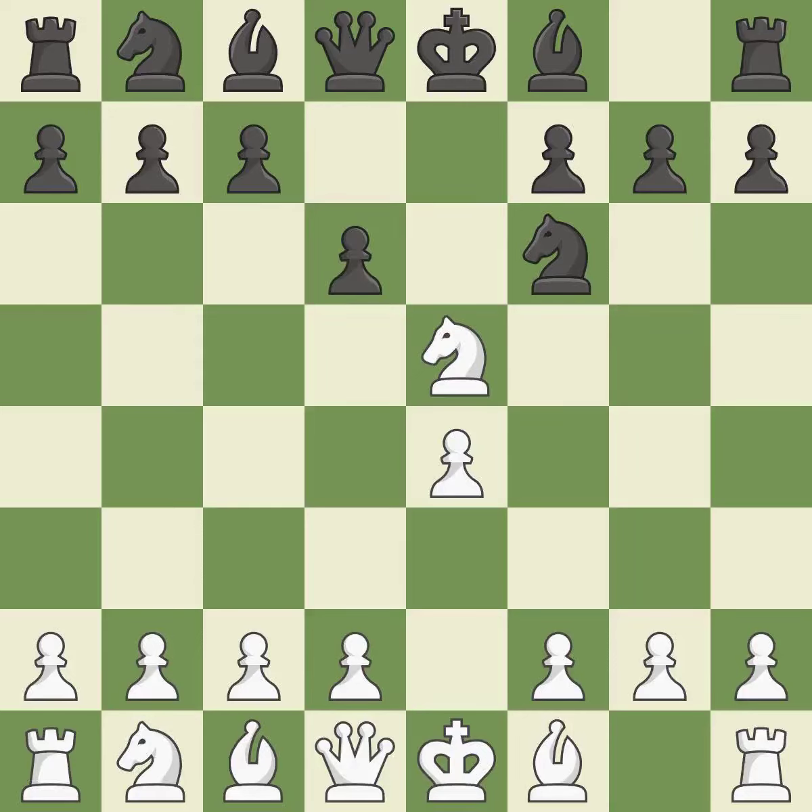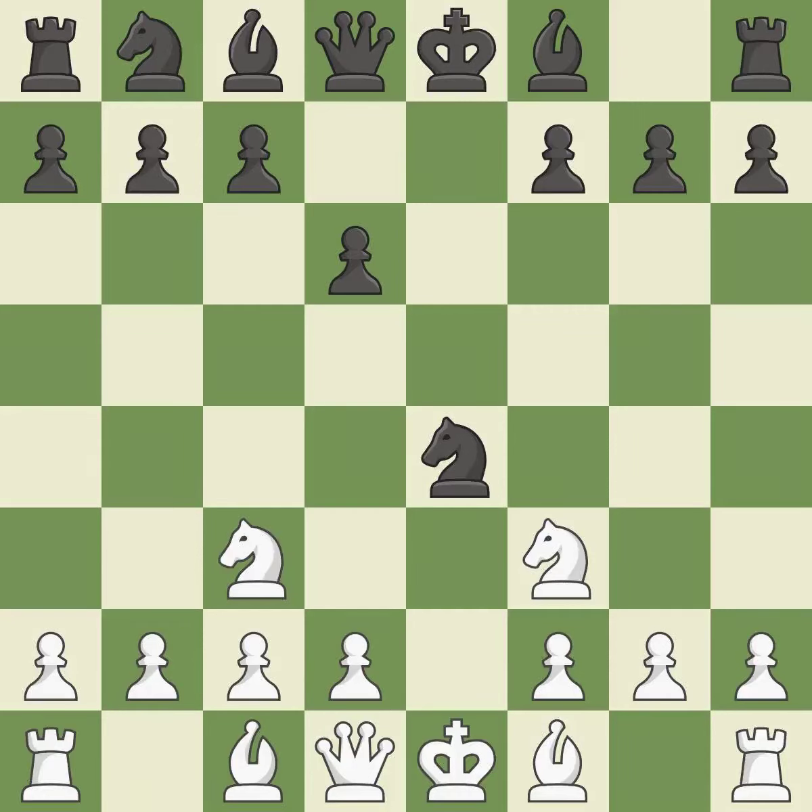d6 attacks the knight on e5 and allows the light-squared bishop to develop — it is best. Nf3 returns the knight back to the f3 square, where it supports the d4 square and fights for the e5 square — it is best. Nxe4 captures the e4 pawn and places the knight in the center of the board, where it controls many important squares — it is best. Nc3 develops the knight toward the center, attacks the knight on e4, and controls the d5 square — it is good.